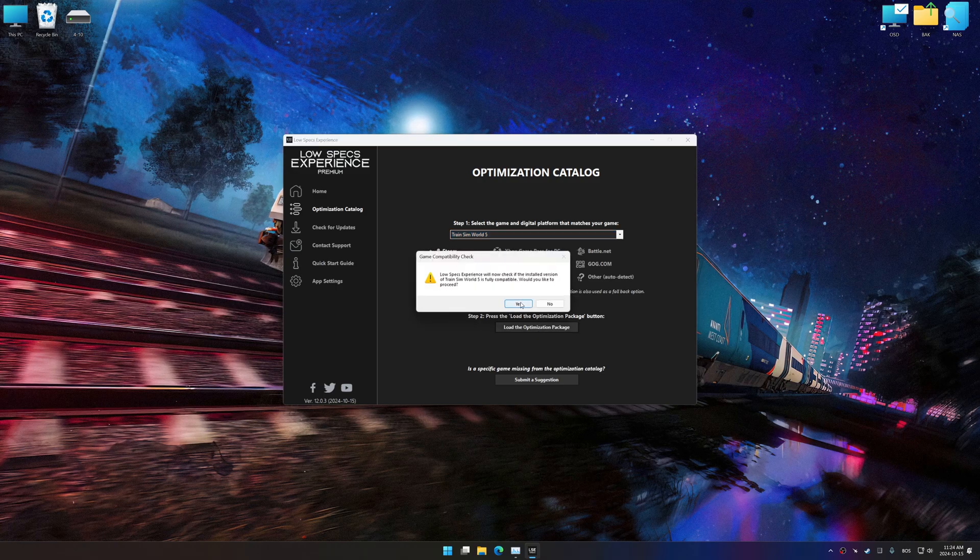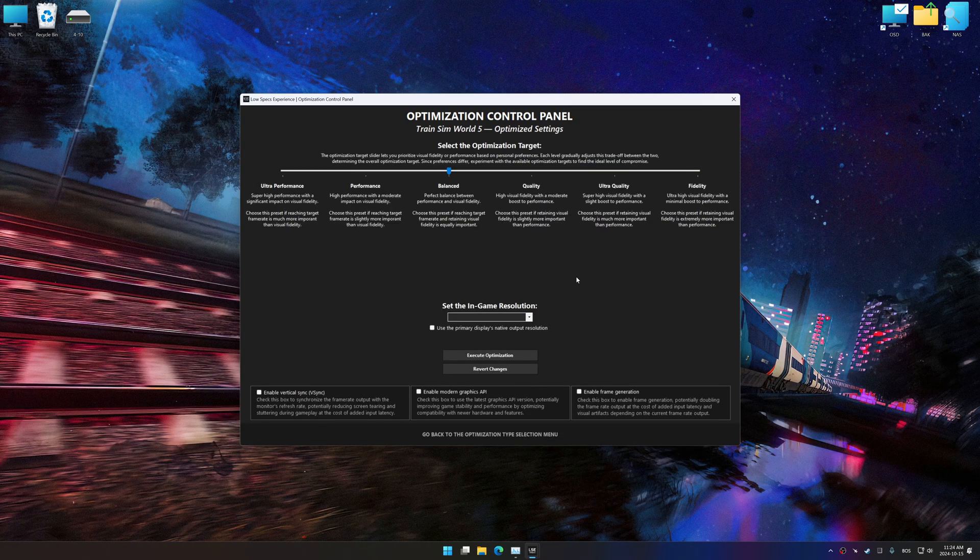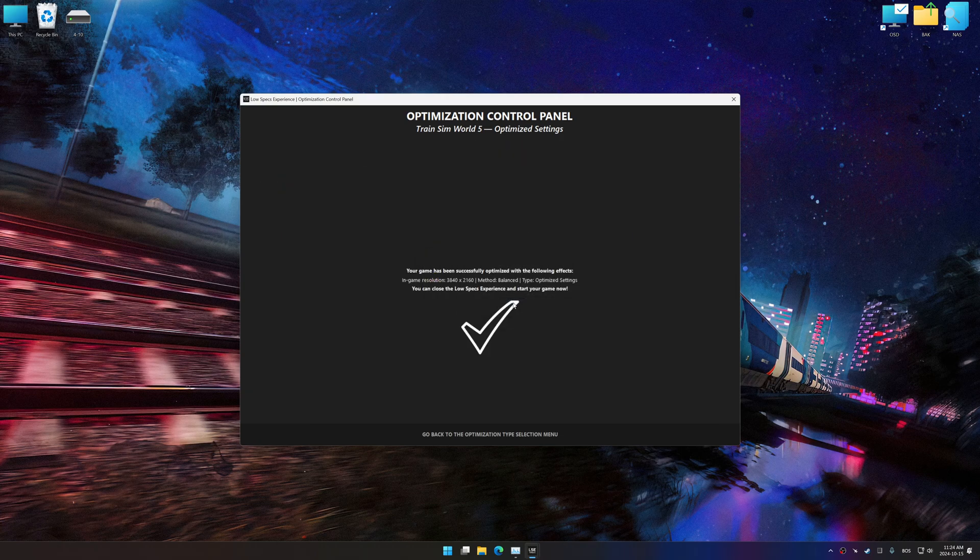Low Specs Experience should automatically detect the game version installed on your system. If it does not, you will be asked to manually select the game installation directory. Now press OK and the optimization control panel will load. Once the optimization control panel has loaded, select the desired optimization presets and the in-game resolution. The optimization control panel offers many optimization presets, so it is best to experiment by testing them and see what works best for you and your system. To apply the optimization, press the execute optimization button and then start your game.